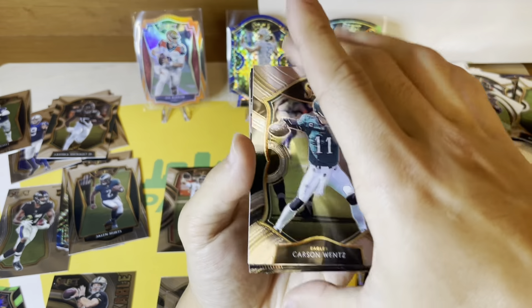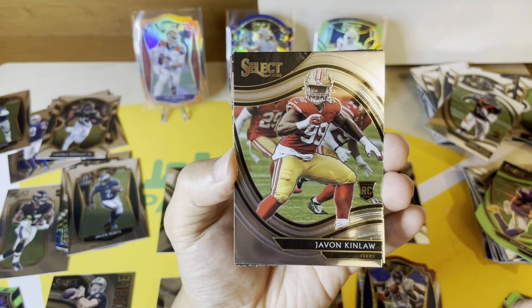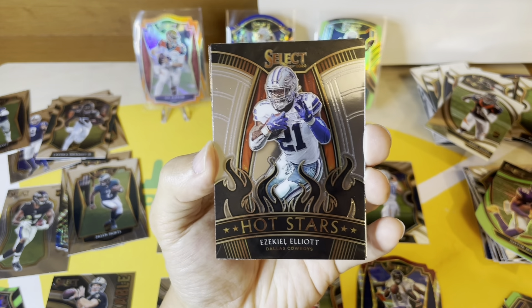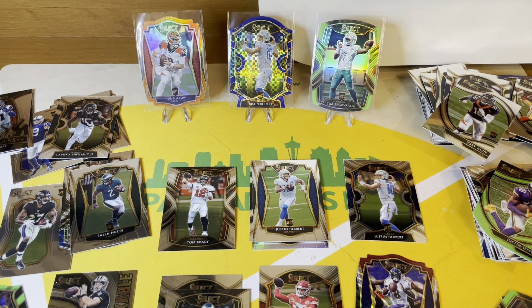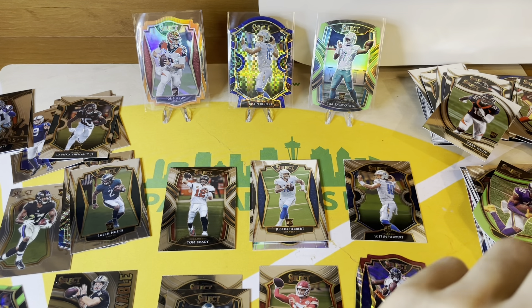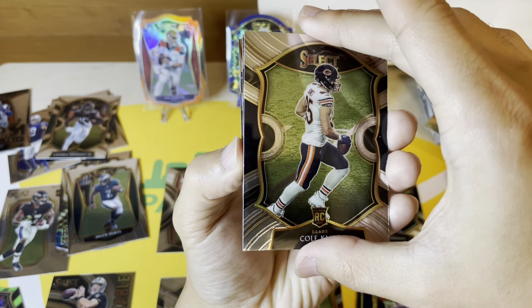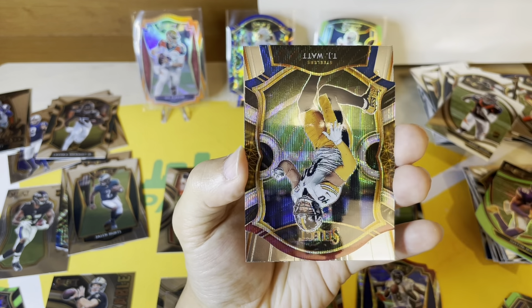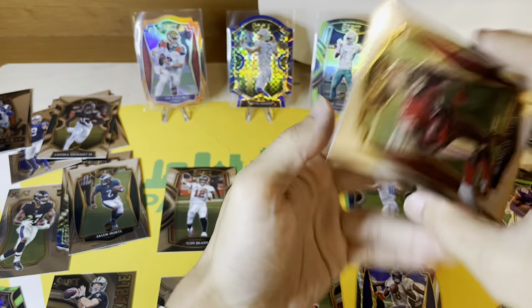Wentz base. My field level rookie is Kinlaw — too bad. Those are the ones where you can really hold your value on those field levels. Zeke and Khalil Mack. Last pack. Cole Komet, Peyton Manning, TJ Watt. We're gonna end it with a whimper, and a Brandon Ayuk premier.